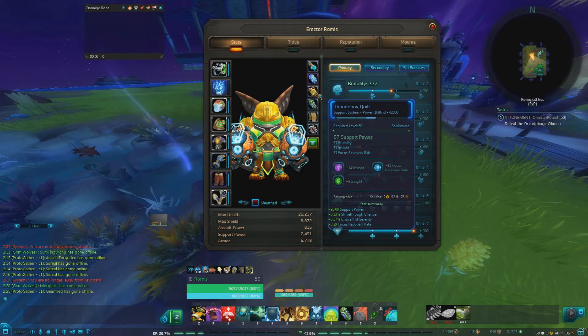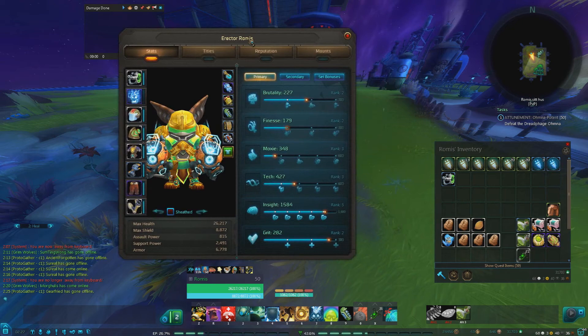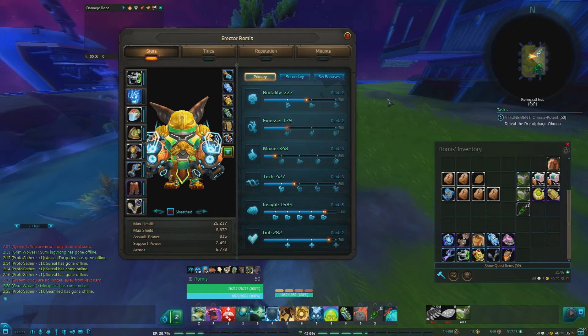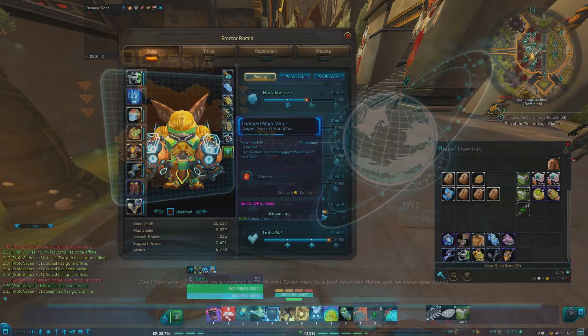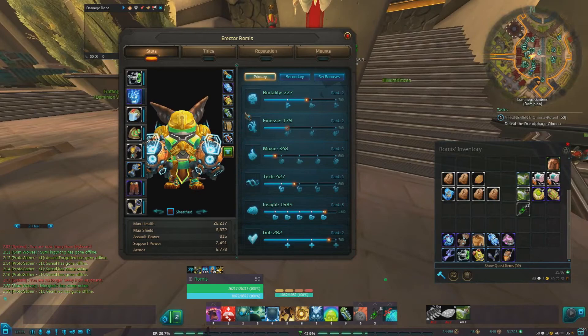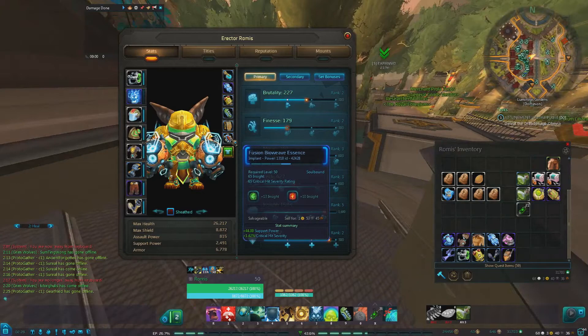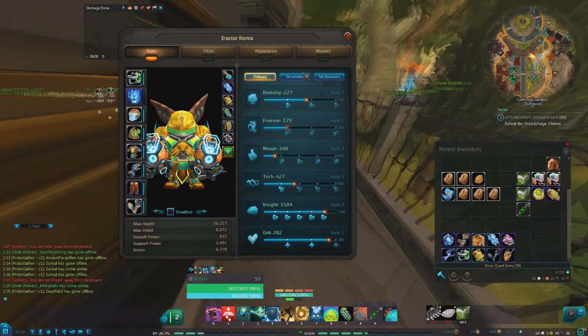The Thundering Quill — I'm not actually sure if this is best in slot pre-raid, I can go and show you what is. And then I have the Charmed Mojo Magic — it comes from a quest in the Northern Wastes, one of the daily zones, so it's really easy to get. It's really good because it has a rune slot, insight, and increases your support power. And then of course my chance key, and then my implant — 65 insight, 65 critical hit severity rating, and 2 rune slots. I'm not sure if this is the best in slot.